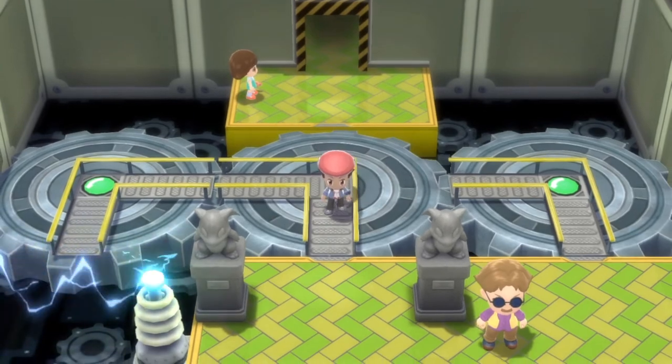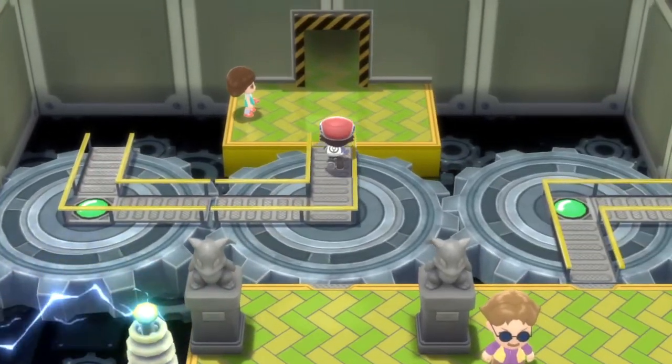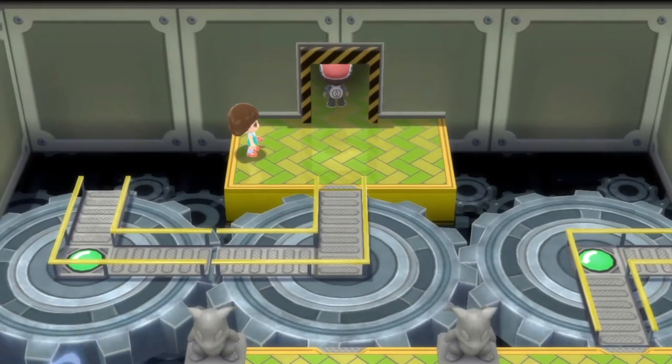This one is fairly easy. All you have to do is just touch the first green circle and touch the second green circle, and then it puts you here in front of this young lady. You battle her and you get to move.